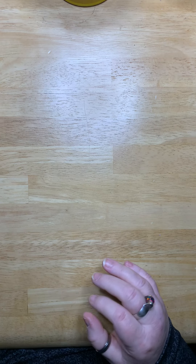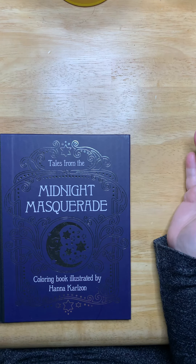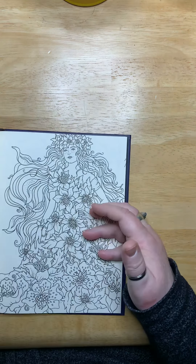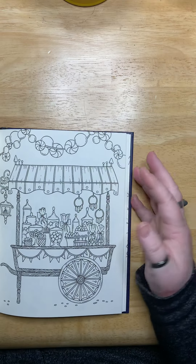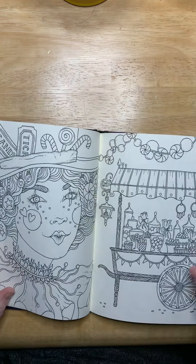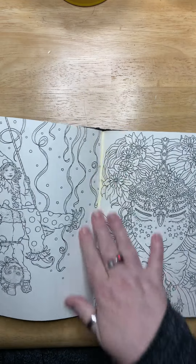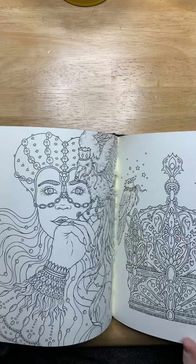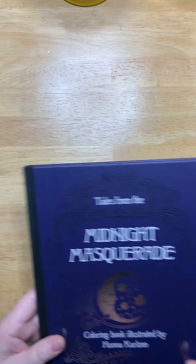Next, I got Midnight Masquerade. I told Corey from Colorfully Optimistic — she had made a comment that all the people in this book look like clowns. And I said, you know what, I'm going to color one that doesn't look like a clown. So I'm going to pick out one of these pictures that clearly looks like a clown and see if I can color it so it doesn't look so clown-like. Wish me luck — that's my December task.